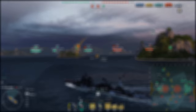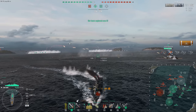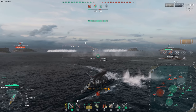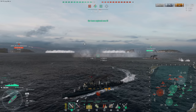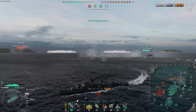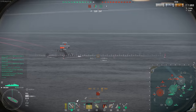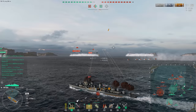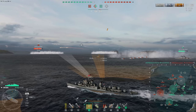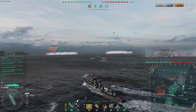Going on down to number three, we have the tier 8 premium American destroyer, the Kidd. The Kidd is probably one of the best destroyers for someone just starting to grind a destroyer line, particularly the American destroyers, and they need something to train their commanders or practice on that's a little bit forgiving. What the Kidd is, is a Fletcher — a tier 9 tech line American destroyer — down-tiered to tier 8, at the cost of her Fletcher torpedoes and a torpedo mount.